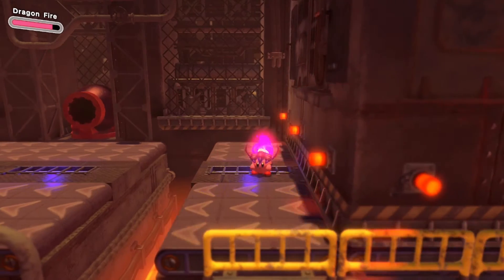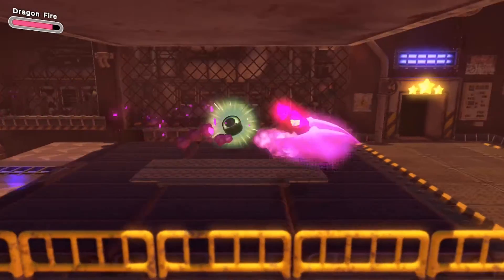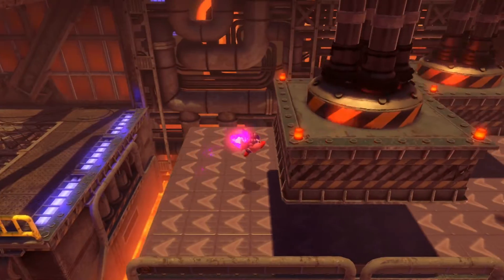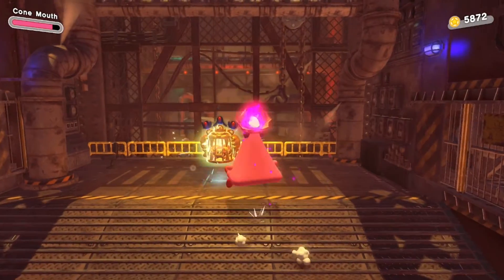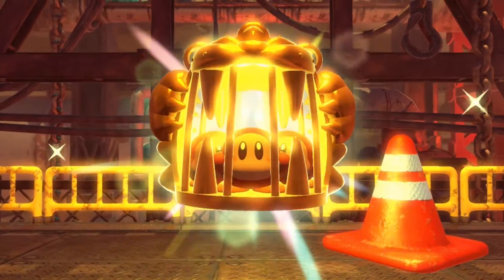The best way to do this in my opinion is to use the fire ability — you just jump and click B so you can burst through everything. But when things drop through the ceiling, I actually just go on top of them when I can so I don't get squished. Save your last three Waddle Dees and you have completed this course at 100%.